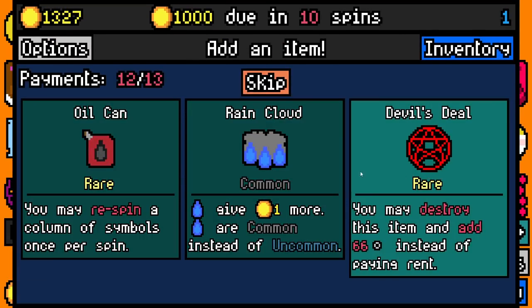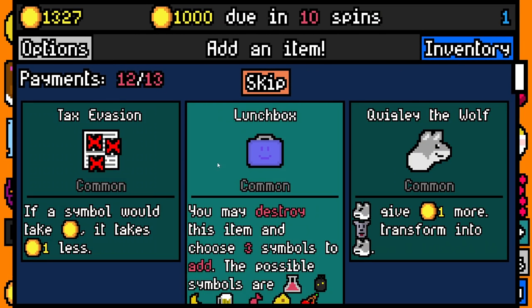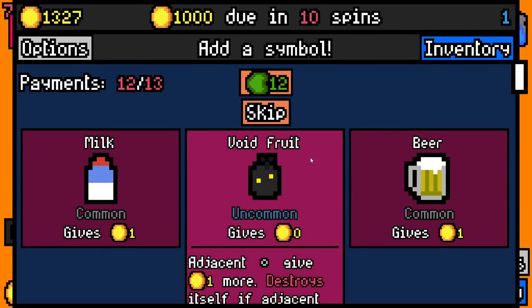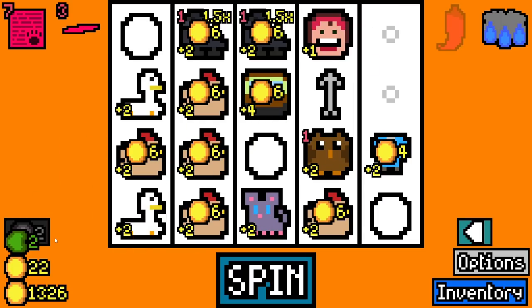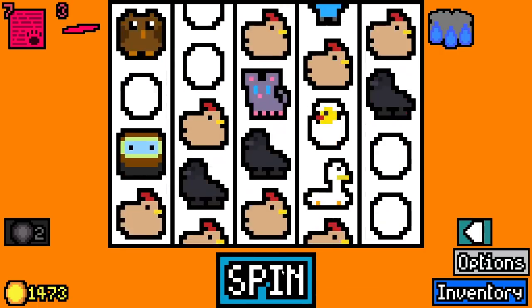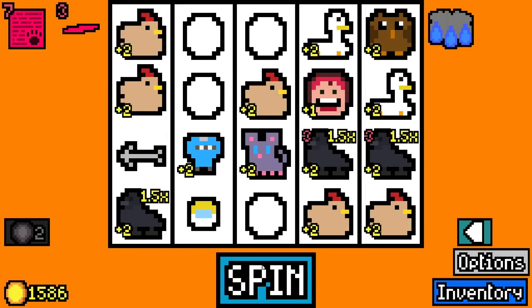Let's skip all of these. I'm going to take rain cloud and lunchbox. I'll use lunchbox to add an egg, avoid fruit, and nothing else. We're on 27 symbols. I did say I was going to wait until I get to four so the sunglasses can start doing its thing. We've got a big board to clear out. We should get two removal tokens on the next rent payment, which will take us up to four, and then one removal token every spin after that due to sunglasses.